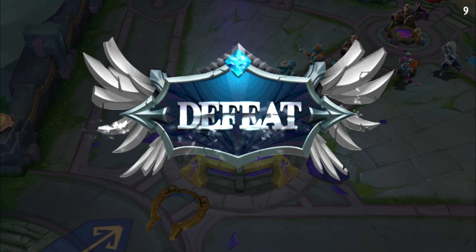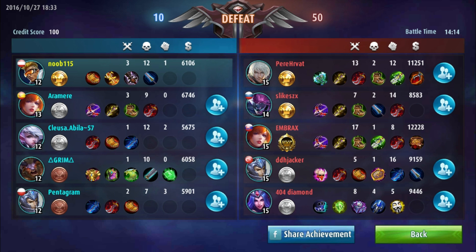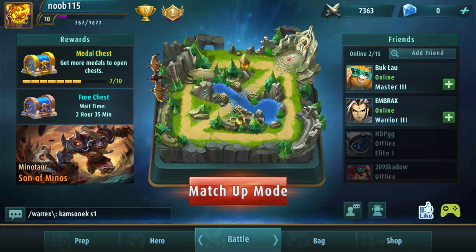We lost - we lost against a glitcher, a cheater. That's it guys. I'll try to find matches where I'm not playing against this bugged hero. 17 wins with that glitch to his advantage - that's ridiculous. How bad do you need to be that you have to use a bug to win a match? It's not fun playing matches like this where someone just uses a bug to win.